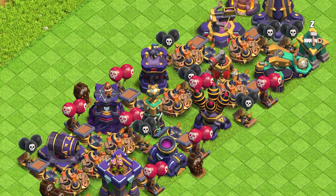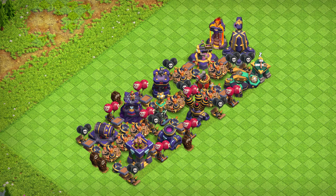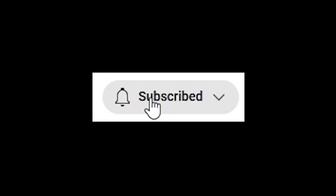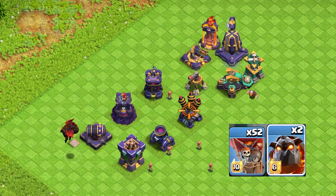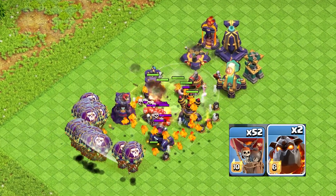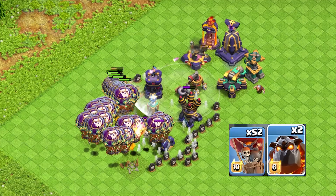I've loaded a random defense formation with traps, and we'll compare the results when we use traps versus when we remove them. I'll use a 320 housing space army to attack this simple formation, without using any spells to aid my troops.